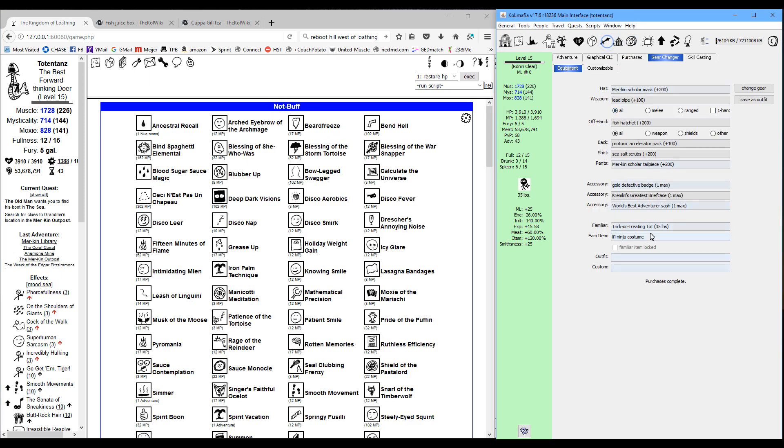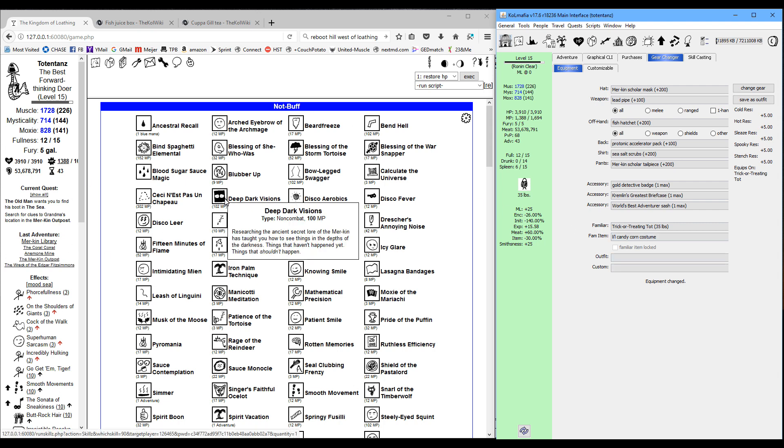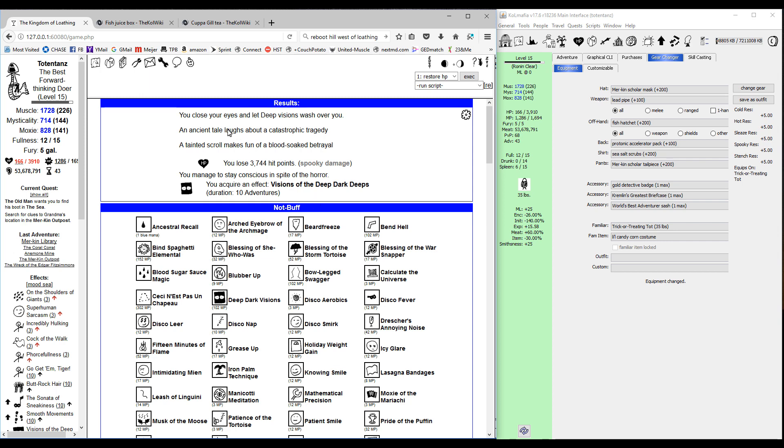Before we head back in, we want to buff up our spooky resistance — I'm just going to switch to a candy corn costume. Then use deep dark visions. Deep dark visions is going to cost about 100 MP — there's a little bit of a penalty to MP casting because we're underwater. Each time you cast this it's going to hurt real bad, and if you see a bolded word or phrase that's another one we need for the dread scroll.